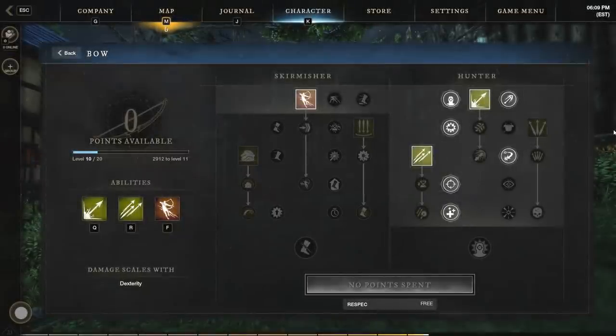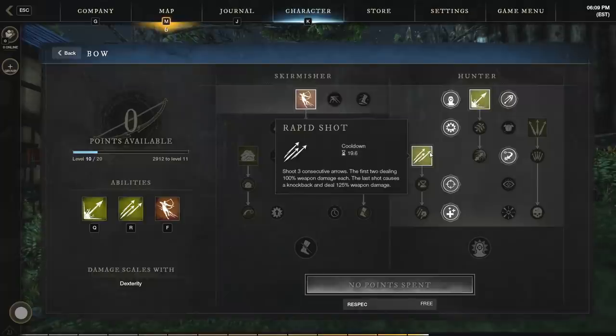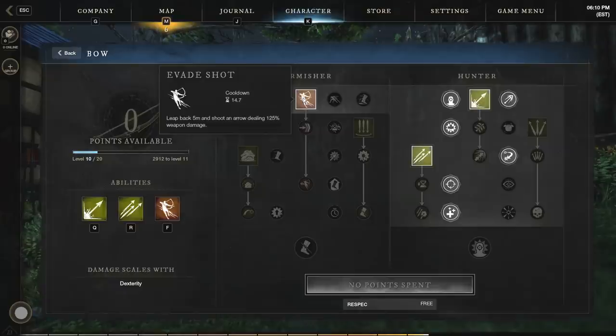Moving right along to our skills, starting with the bow — where do you want to put your points? Since this is the Hunter build, we're going to use the Hunter skill tree. I would recommend you start here with Penetrating Shot: it deals a lot of damage and can also pass through multiple targets. If you can line up your enemies so this slices right through them, it's a great opportunity for additional damage. From there, I would recommend getting Rapid Shot as your second ability — this fires off three consecutive arrows, with the last shot dealing more damage and a knockback. And then the final bow ability I would recommend is Evade Shot from the Skirmisher skill tree — this is more about maneuverability. When you fire it, you leap back five meters and shoot an arrow dealing 125% weapon damage.